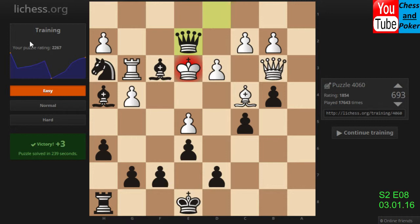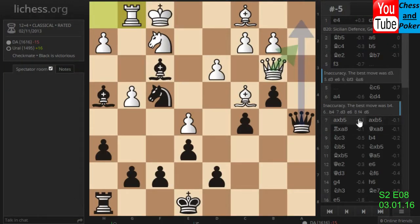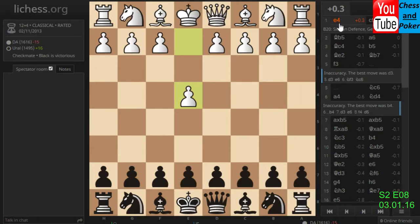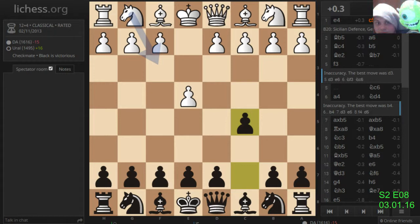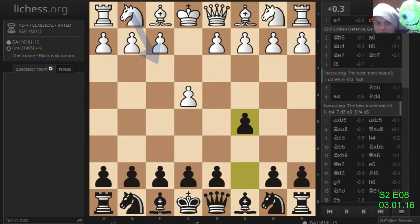Okay, three points from this puzzle. Let's see the game. This was classical rated — Ural 1495 now 632, and again from Spain. Bb5, Sicilian defense general.